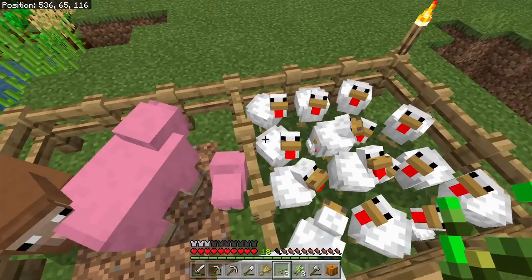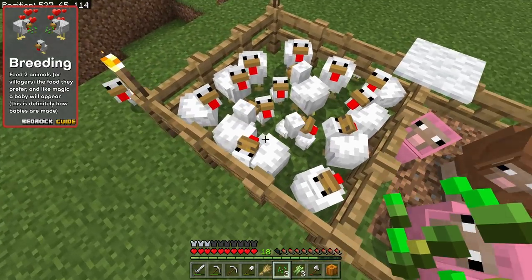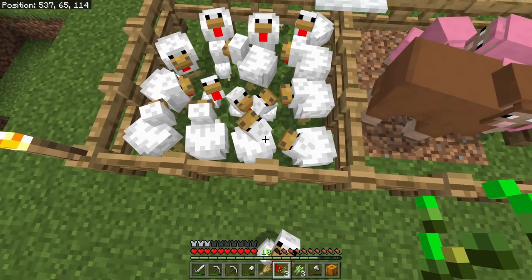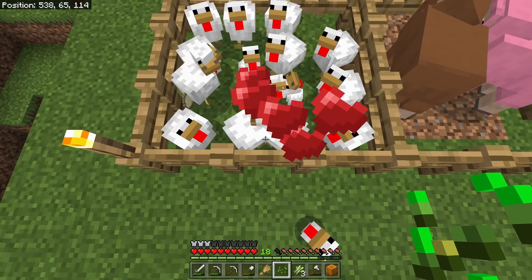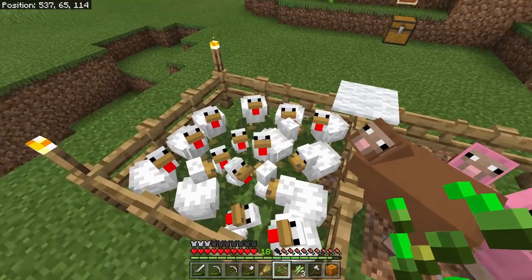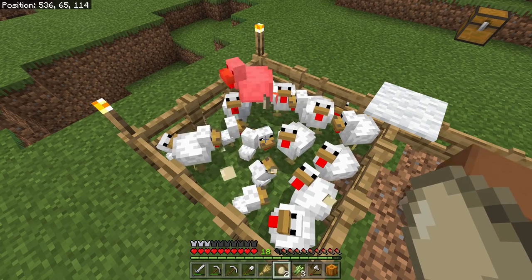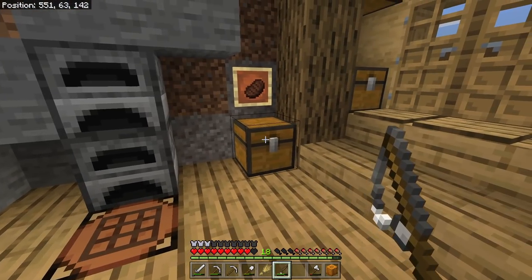I've been breeding up chickens and getting lots of eggs. To clarify breeding: you give the animal a food it likes — chickens get seeds, sheep and cows get hay, and pigs like beetroot, potatoes, or carrots. You give two animals the same food, they breed and make a baby. There's a one-minute cooldown, but it's a quick easy way to build up a whole bunch of animals.